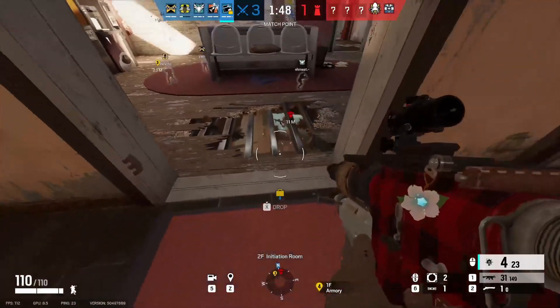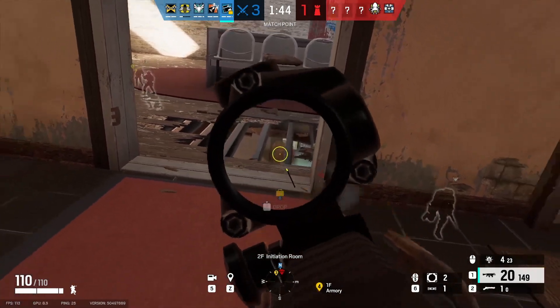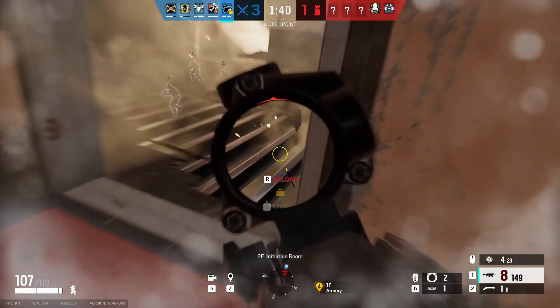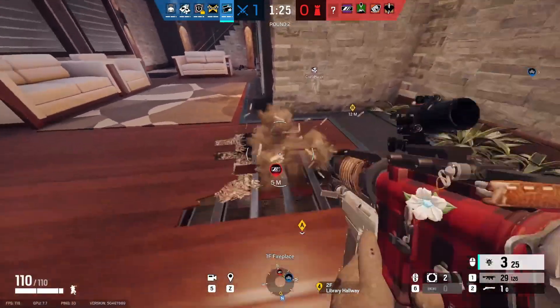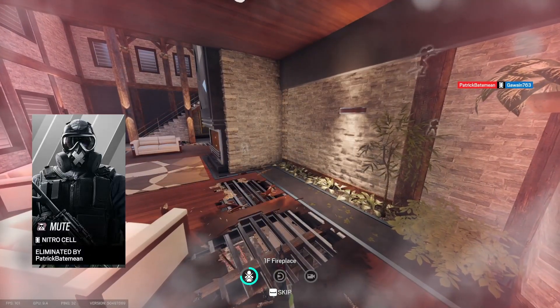Buck's gadget doesn't have any direct counters other than hard walls, because he can't breach those. However, sneaky roamers like Cav can kill you easily, and anyone with a C4 can C4 you from below if you're playing above. To prevent these, be as aware of your surroundings as possible, and play around hard floor as much as possible to try not to get C4'd.